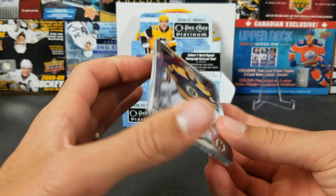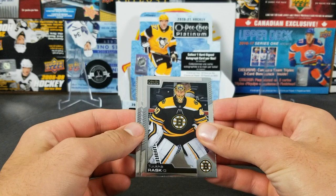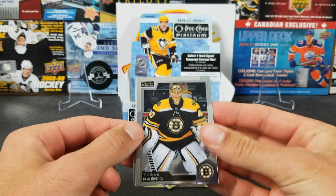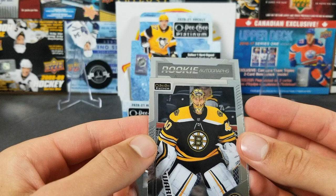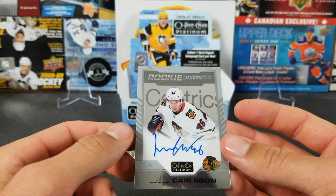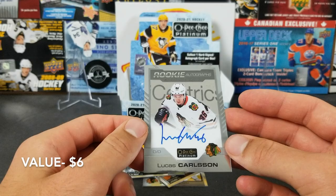If you hear hype music, you know it's insane — if not, well. We got Tuukka Rask, Ian Mitchell marquee rookie, and the auto is Roman Josi — let's see. It's a base one, number 46. Not great — it's Lucas Carlson. I pulled his auto out of Trilogy I believe. Yeah, it's a rookie auto.